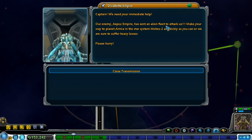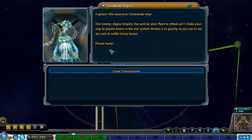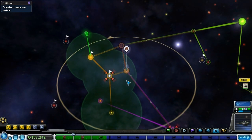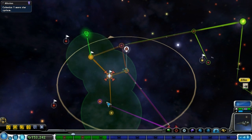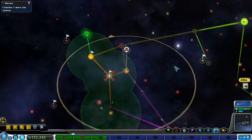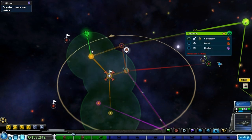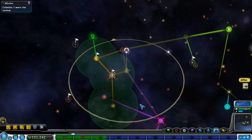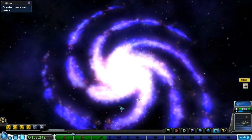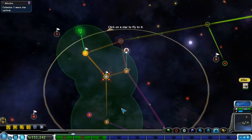Our enemies the Apox Emperor have sent a fleet to attack us — maybe your planet. Make your way to that star system as quick as you can. Neither of these guys that I can see are that species, so it's someone else. That's my little corner of the galaxy. This is totally signing out — later guys.